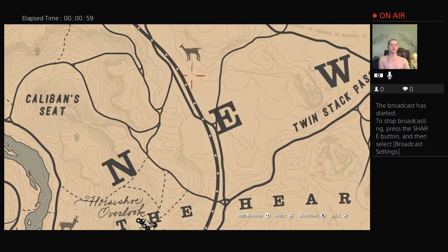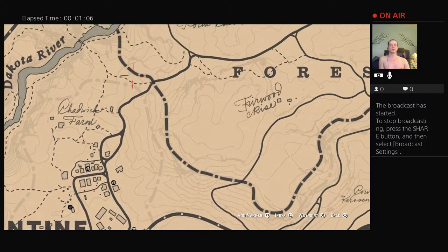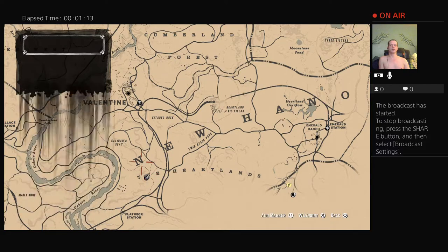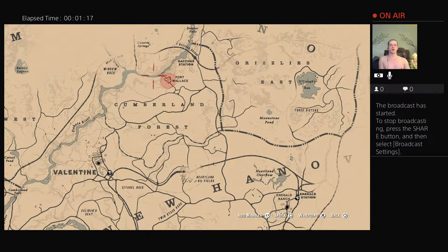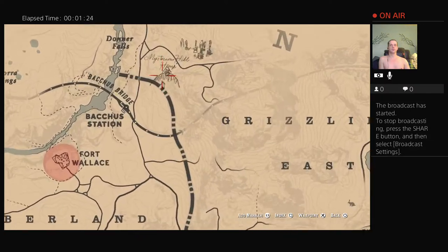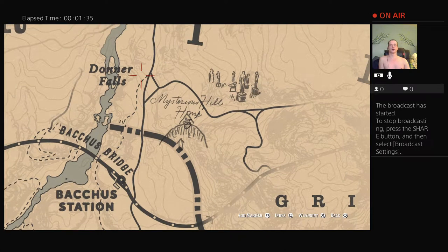Now for the other three gold bars — here's Valentine. From your camp, go all the way up past Fort Wallace, past the station, past this area right here which is just a dirt home. Look for Donner Falls — it's right here where the statue is. It's a little cave right across the road from that home, near the road. Take the little path down.